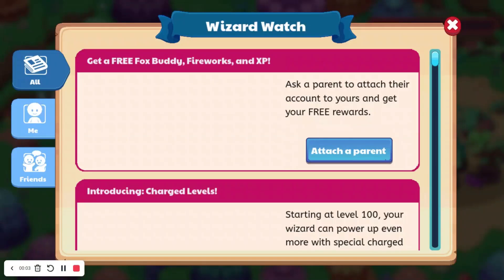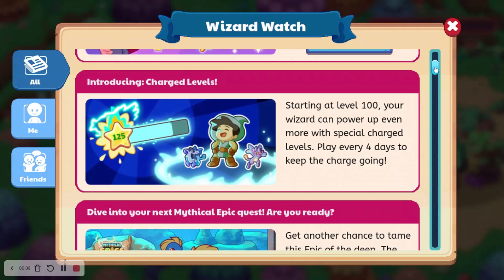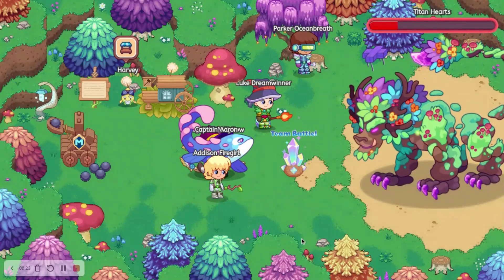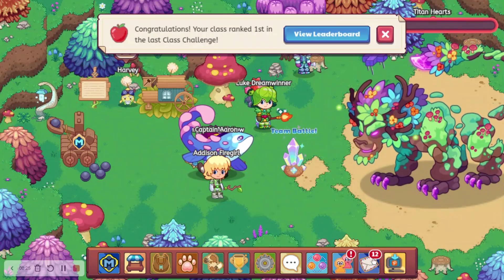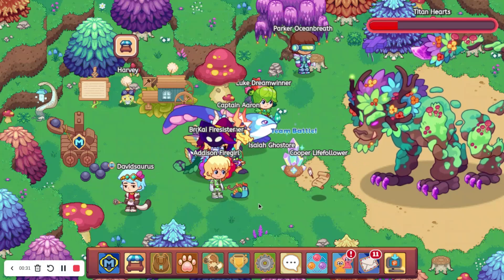Hey guys, welcome back to the channel. Charged Levels is here, so let's get into the video. We can see it says: introducing Charge Levels — starting at level 100, your wizard can power up even more with special charge levels. Play every four days to keep the charge going. So we can now use charged levels.